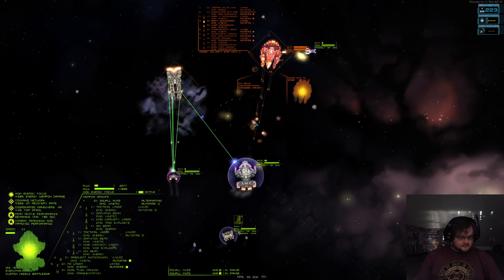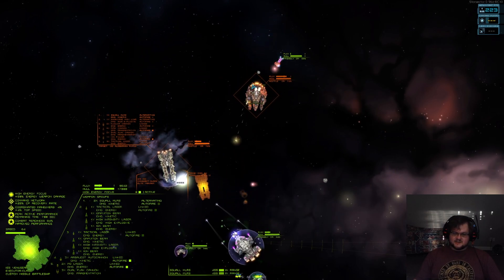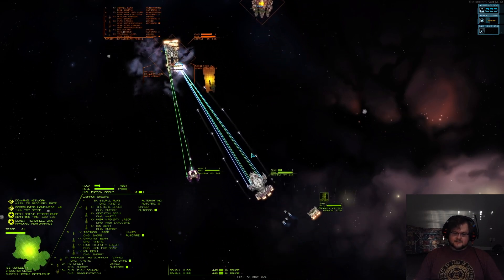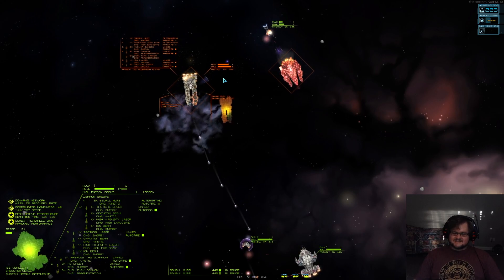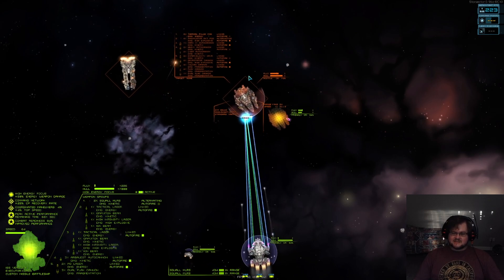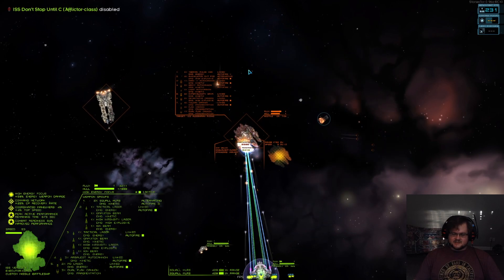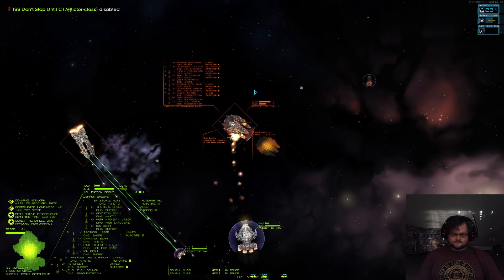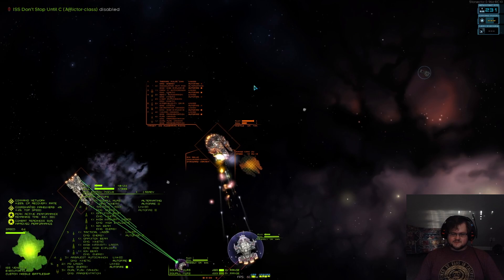The main strength of the Executor is that it has the High Intensity Lasers, so its High Intensity Laser and everything else is able to do a lot more damage. The downside is that it doesn't have the Flux Dissipation of something like a Paragon, but it does cost 10 points less than a Paragon to field, so you're able to shove more things like Monitors out there if you just want to flood an enemy with Monitors. Which is a perfectly valid strategy for keeping some really high danger enemies busy while your other ships kill everything.